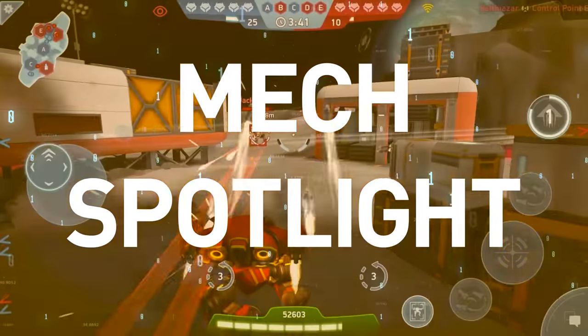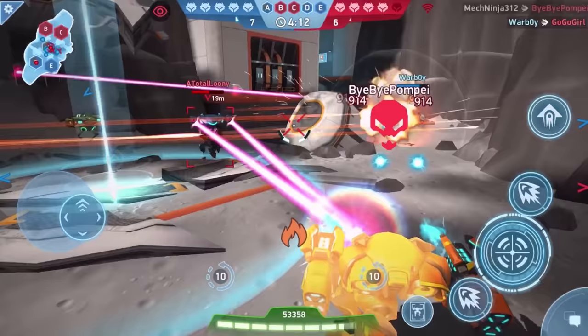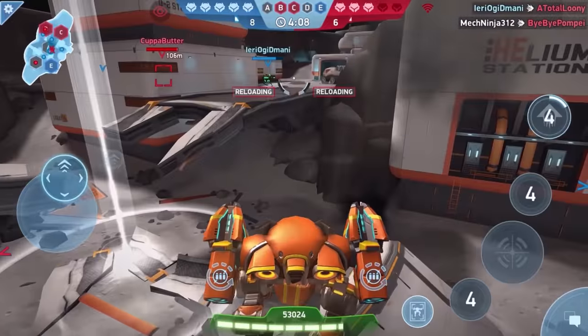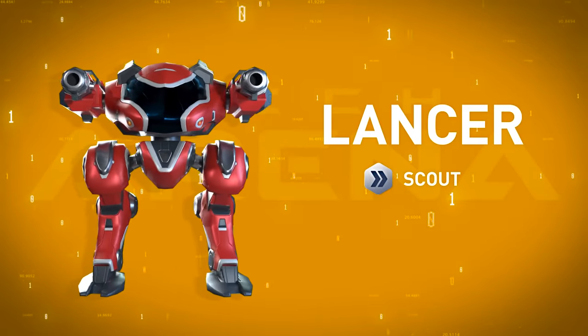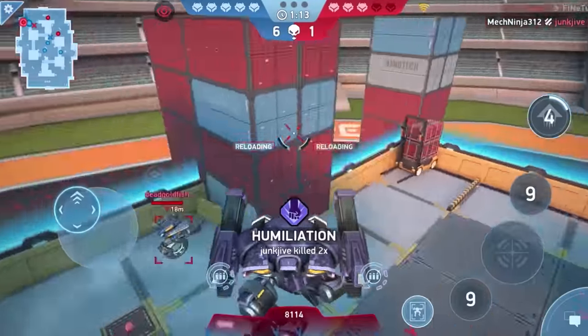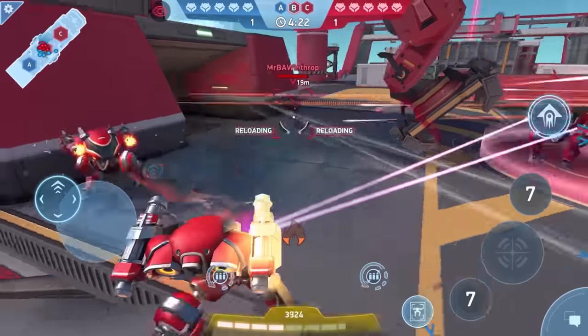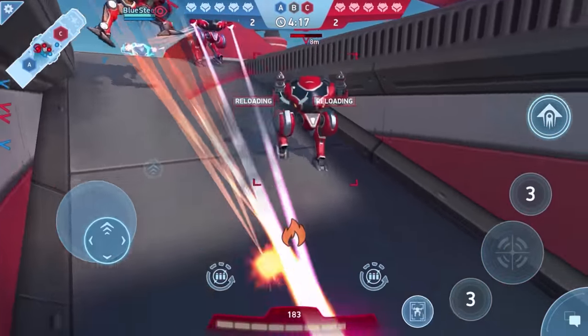Hey pilots, welcome back to the arena. We're here with another awesome mech spotlight for you. We're talking about the nimblest, jumpiest, scoutiest mech you can find. The Shadow? No, you said the jumpiest — that's right, the Lancer! You're kidding me. We're doing a mech spotlight on the Lancer? What are we going to talk about — how to get blown up in style? Oh, my friend, you have so much to learn. Let's get into it.